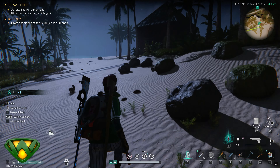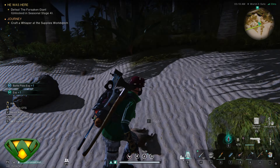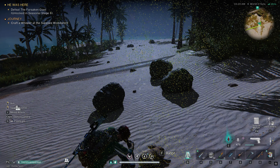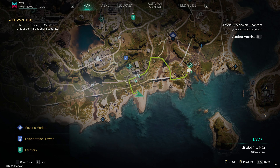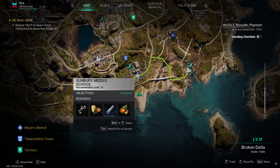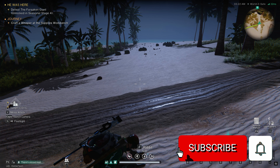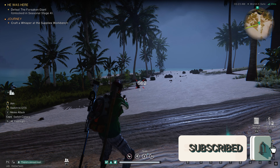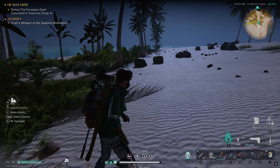I finally got my hands on a Lethal Bunny. This guy is not necessarily easy to get — you have to continue to skin bunny rabbits in order to get him to pop up. I found an easy place just south of Sunbury Middle School, outside of Myers Market. This beach is littered with bunnies and it makes it very easy to see them running along the beach, since there isn't a whole lot of foliage in the area.